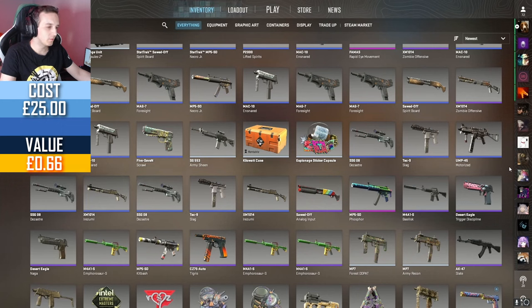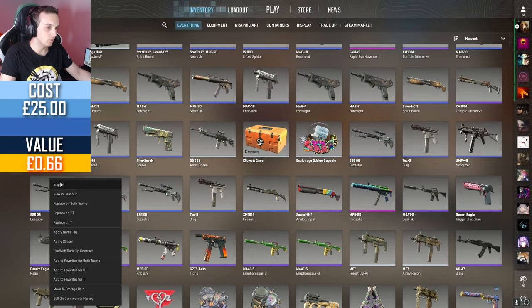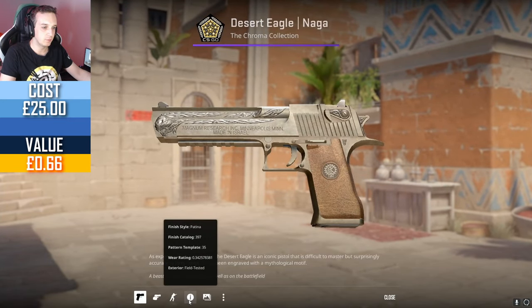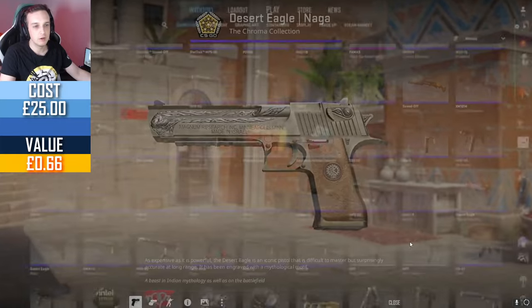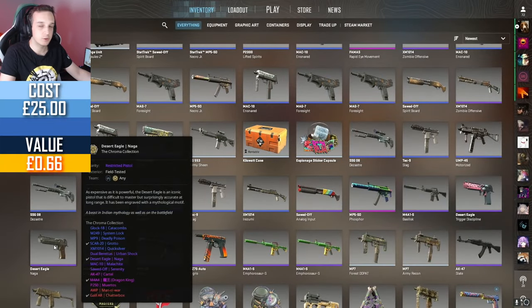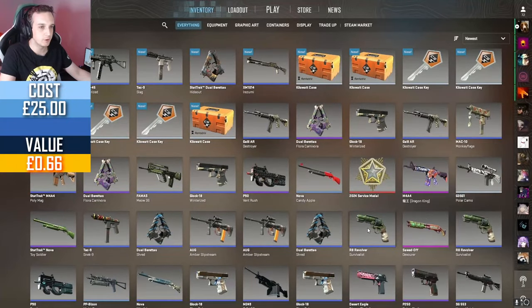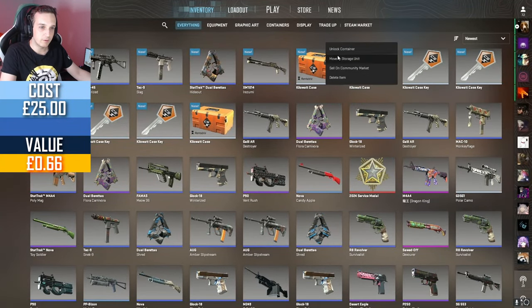Now for this week's giveaway, we're going to do the Desert Eagle Naga — I think a really nice eagle skin, quite old school. This one is field tested, 0.34. If you would like to get yourself a chance to win one, all you have to do as always is leave a comment under this video — we will pick a winner next week.